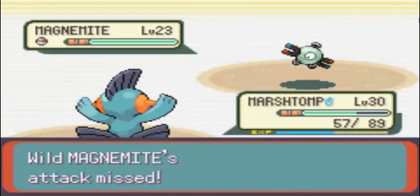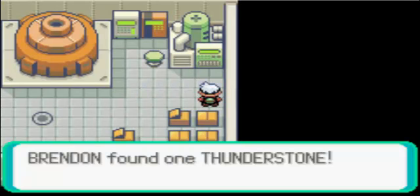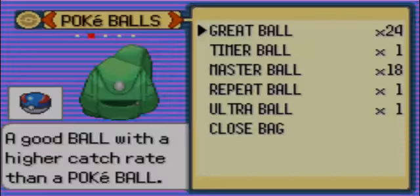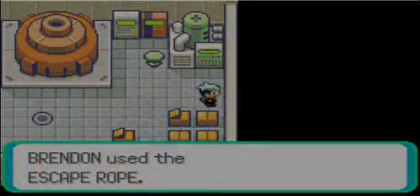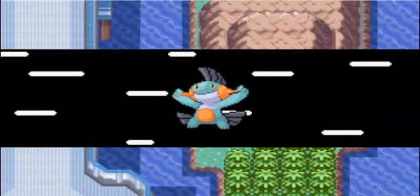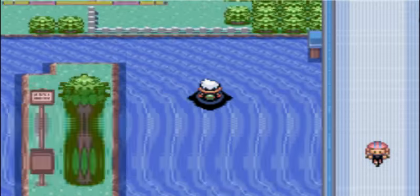I could probably travel towards the Weather Institute and end the episode. Let's use an Escape Rope and get on out of here. We're going to surf back to Mauville and then continue on our journey.